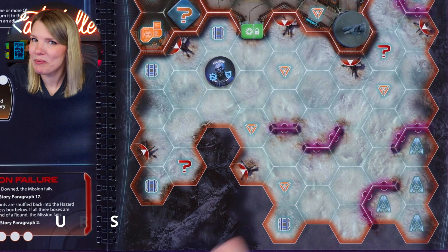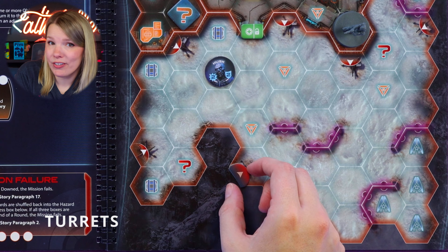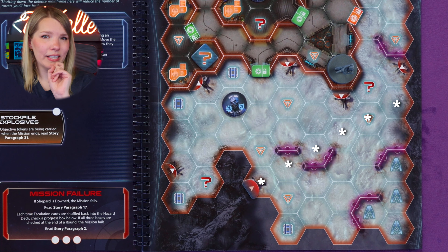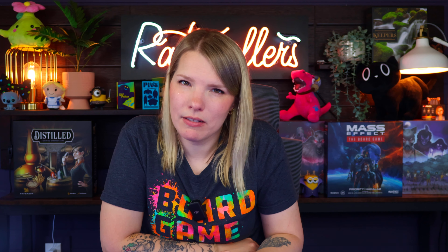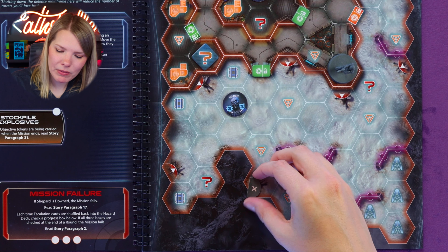Let's cover turrets. When the squad faces Cerberus forces, the map will show turrets. Characters can freely enter a hex containing a turret. Each turret has a line of fire similar to a character's, but it includes its own hex and only extends in a single direction indicated by the arrow. A turret's line of fire never changes, so they can be avoided with relative ease. When a turret is disabled, flip the token to its disabled side showing the X — it no longer has line of fire and cannot deal damage.